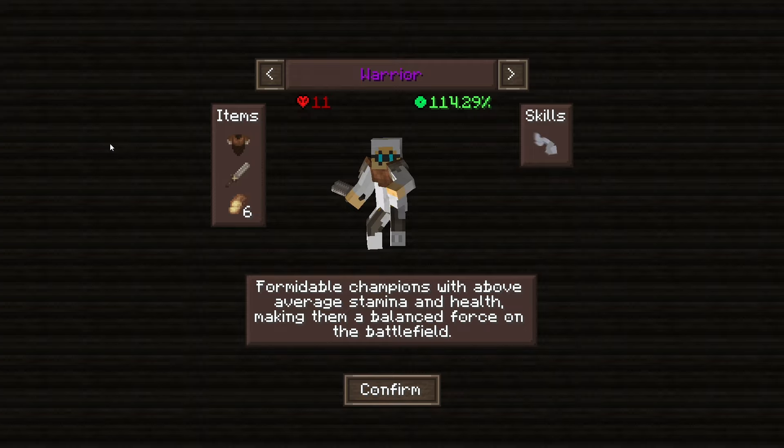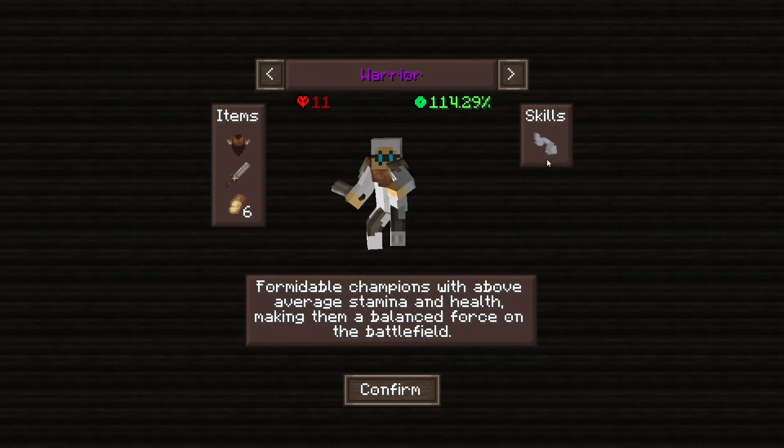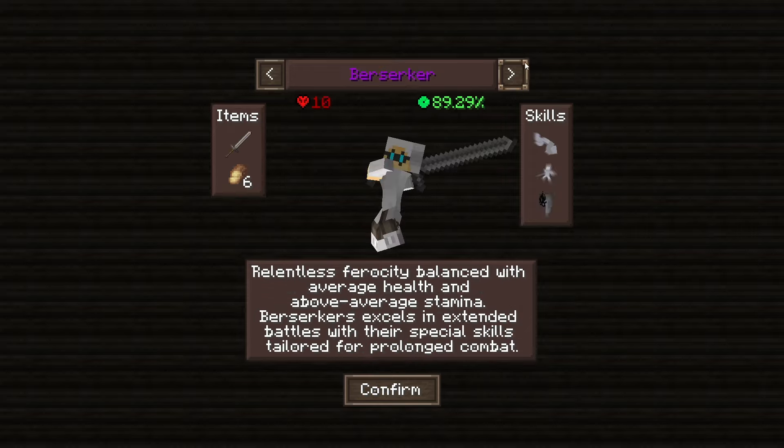With the Warrior class you have the leather tunic and stone sword. Your dodge skill is Roll — pretty basic, standard build. Max health is 22, you start with 11, and max stamina is 32, you start with 114. This is a pretty balanced class overall.